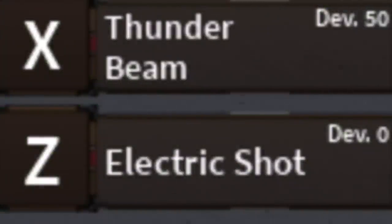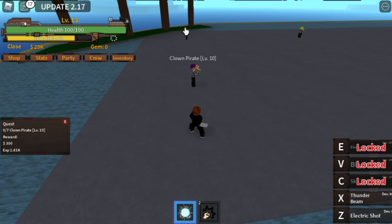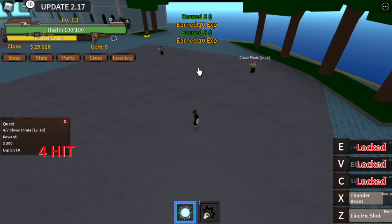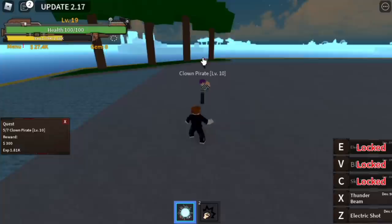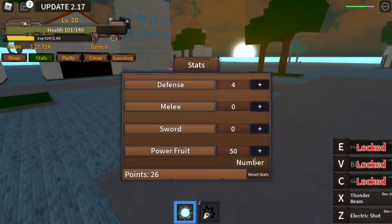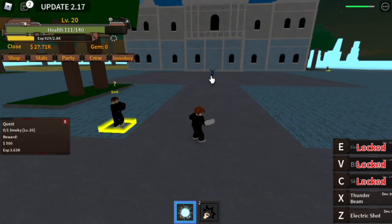Now we can start the real quests — kill quests. Let's accept: you need to defeat 7 Clown Pirates. You don't need to lure, just use your X skill or Z skill, and that's enough. Goal here is to reach level 20. After that, you can now proceed to Smokey. Stat check: 4 defense and put all the remaining stats in Power Fruit on this island.